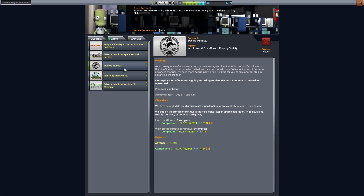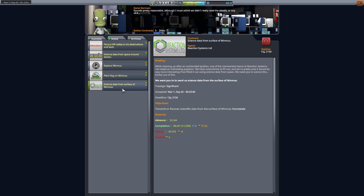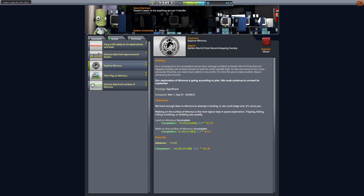Welcome back to Reusable Space Programme. We're on episode 11 already. So in this episode, as you can see on the screen, we have some submissions or requests to go to Minmus. We need to land somewhere, get some science, get some money. So let's go to Minmus and land.